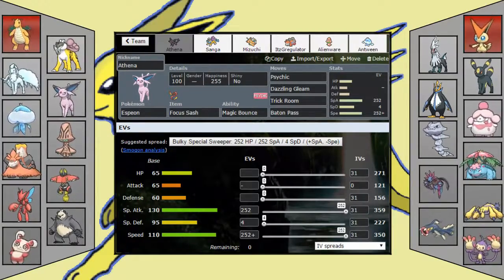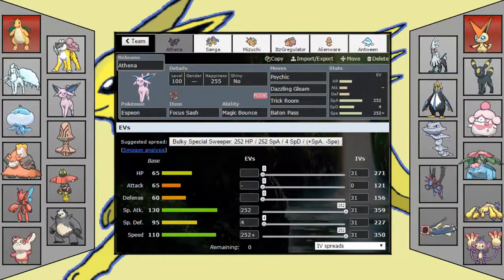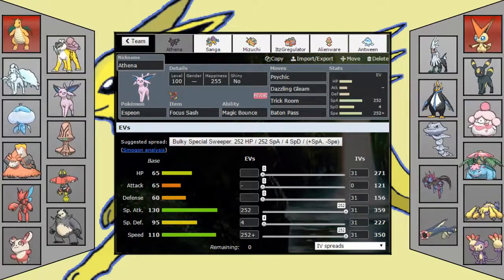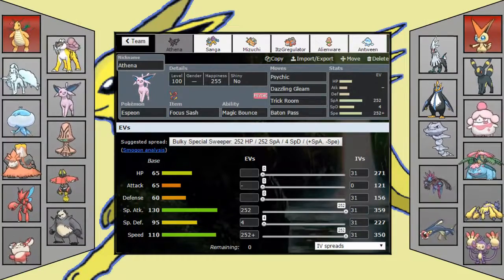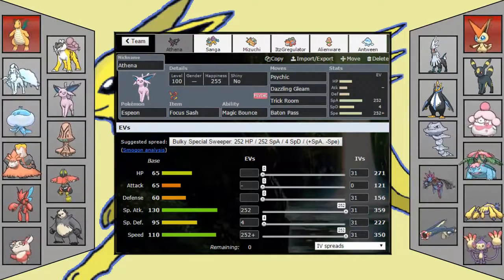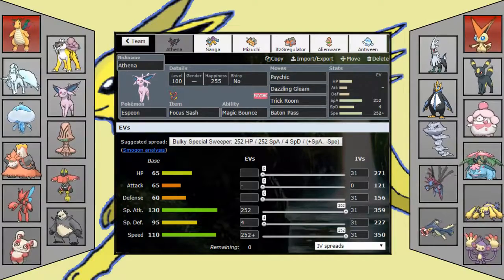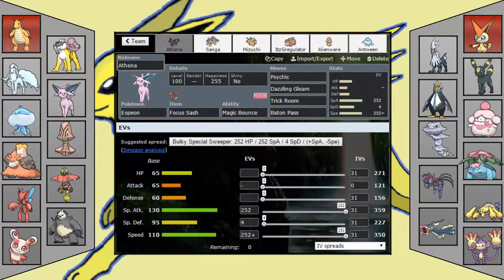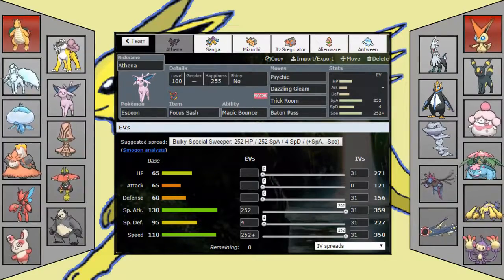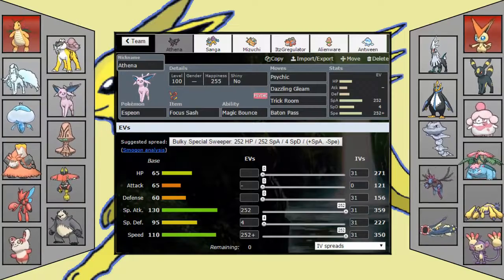Got Trick Room just in case. In testing, coming in on Hydreigon or on a switch — something dies — I bring in Espeon on Hydreigon, use Trick Room, then Dazzling Gleam basically. The Sash is very helpful this game, and making sure I can get up one Trick Room and then go into Mega Camel is very helpful, because then I get basically three kills with Mega Camel.